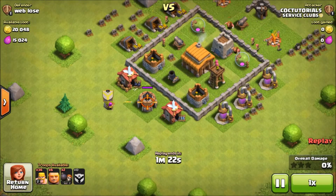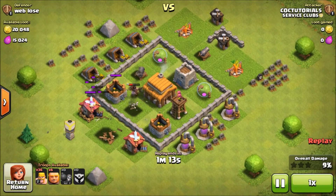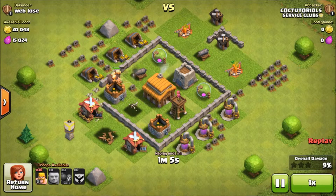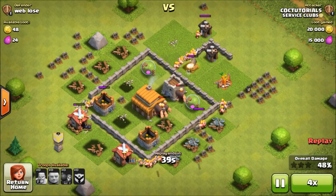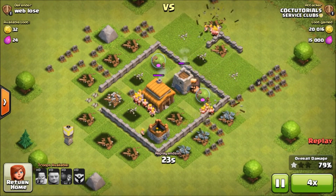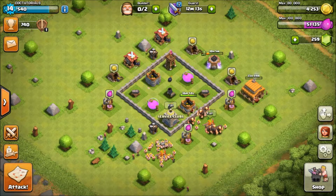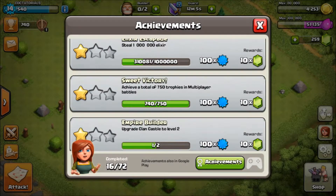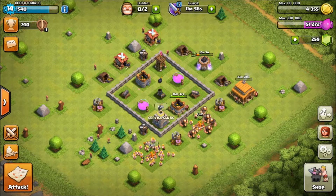This is a pretty good base with good loot. I had a level 4 hog rider with me - he single-handedly destroyed the mortar by himself, and the giants took care of the rest of the defenses. It was pretty good loot for me: 20,000 gold and 15,000 elixir plus 3 stars. We are almost at 750 trophies, which means we're going to get a reward of 10 gems.